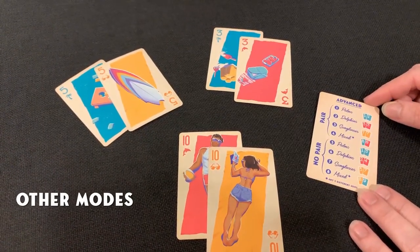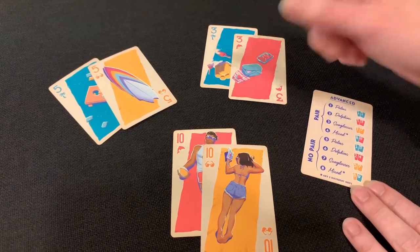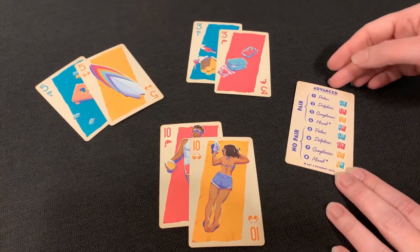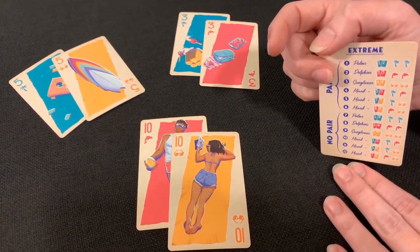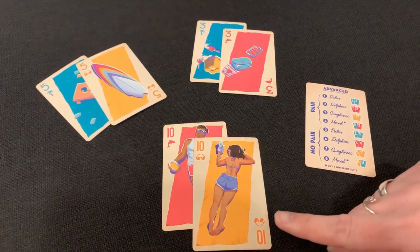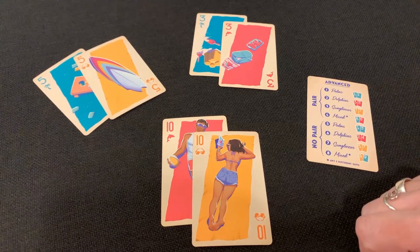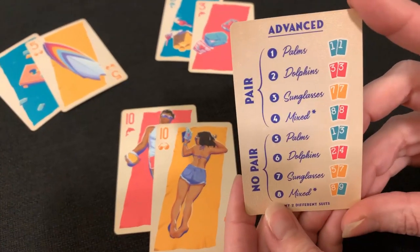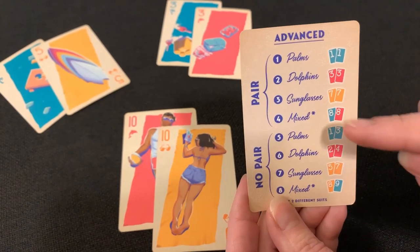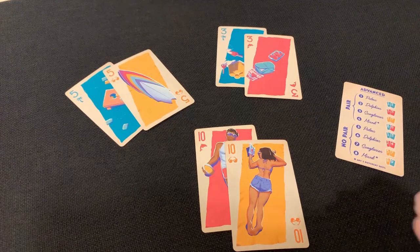Lastly, let's talk about the four different modes. Easy mode uses only the palm suit and is for two players — usually how children learn the game. We already covered Normal. In Advanced mode, the sunglasses suit comes into play and all three suits are added to the deck. The hierarchy in Advanced is very similar to Normal, with an added sunglasses section. The sunglasses play into mixed combinations just as in Normal. In this three-player Advanced example, the player with a pair of tens wins because tens are the highest pair.